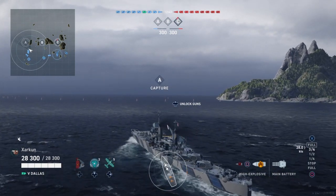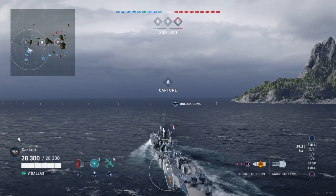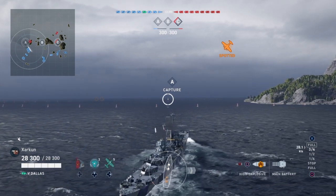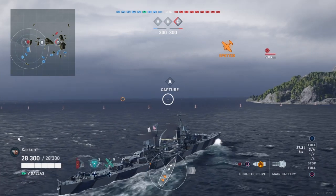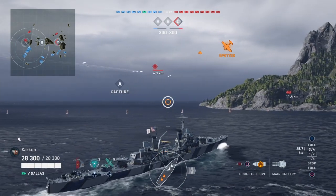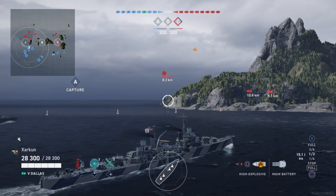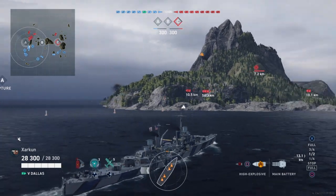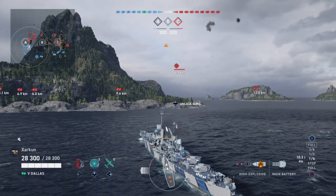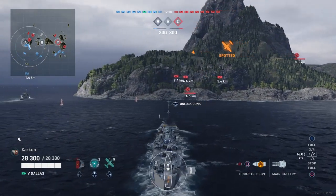They do have those floaty American shell arcs reminiscent of the Atlanta — the only higher-tier light American cruiser up until this update. The shells aren't quite as extreme as the Atlanta's, but they are very floaty, which means at longer distances they can be more difficult to aim. That is part of the reason why I'm not using Beyond Range on Norm Scott — I don't think it actually helps you as much as an additional fire-starting chance does.